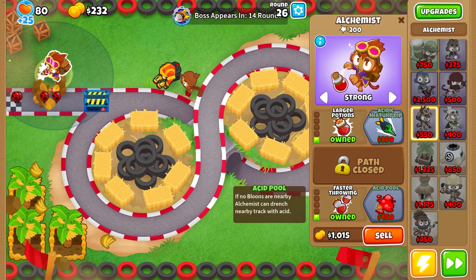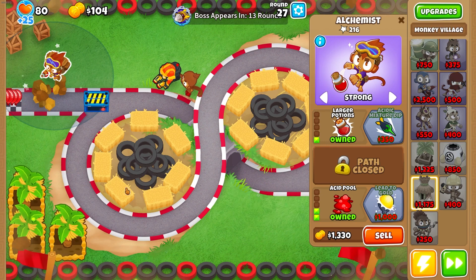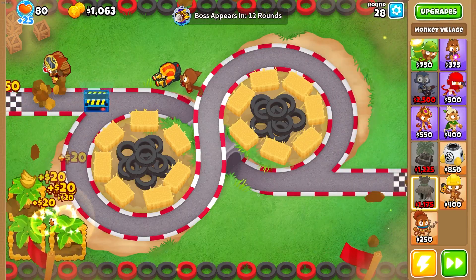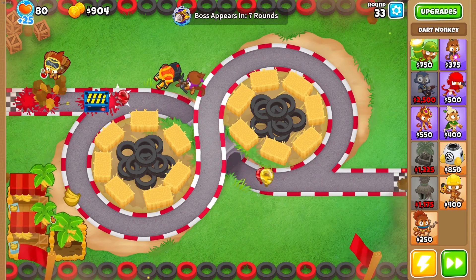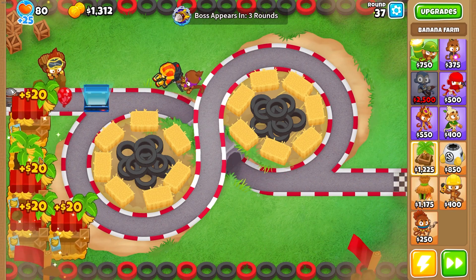We need to get Lead to Gold as soon as we can. You can see that leads are appearing. We only need 1,000 - that's not too bad. There's our Lead to Gold, just in time. Let's also upgrade this guy to be a Crossbow to get rid of these camos. And this is the setup that we're going to use until round 40. Should get us quite a good amount of money.